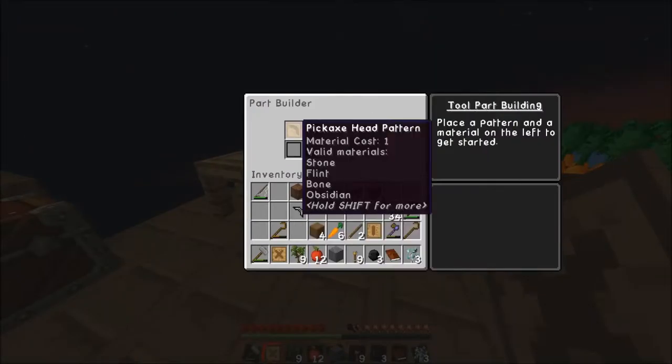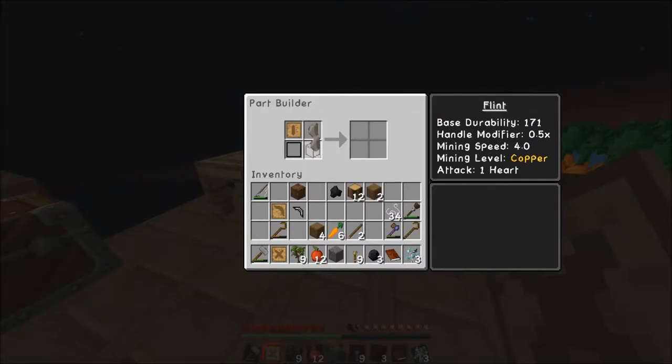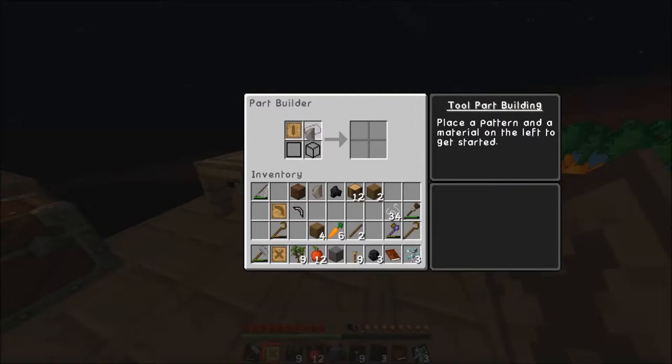Flint pickaxe head. Now can we create a flint binding or is that gonna be wood specific? Okay, let's see here - it tells me valid materials: wooden, stone, cactus, bone, obsidian, netherrack.